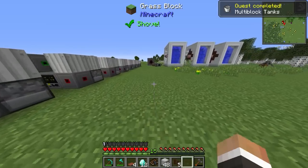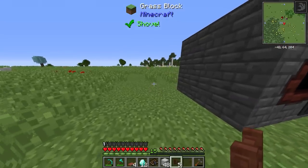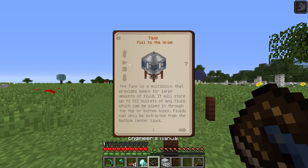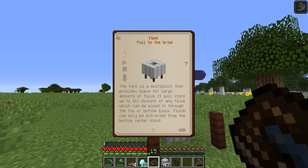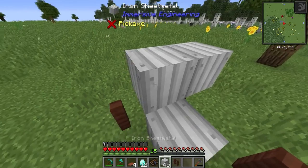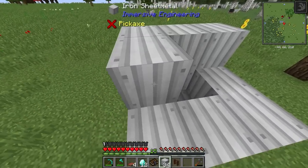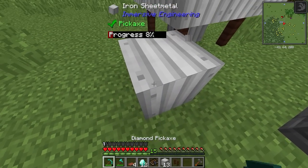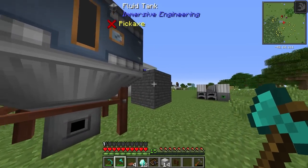Now we're good to build the fluid tank. I'll build it behind the coke oven since I want to add more coke ovens in a line there. The tank is built level by level: the bottom level has posts with sheet metal in the center, then you go up four levels with sheet metal sides, and the fourth level is filled in completely. Once done, right-clicking with the engineer's hammer completes the multi-block fluid tank.